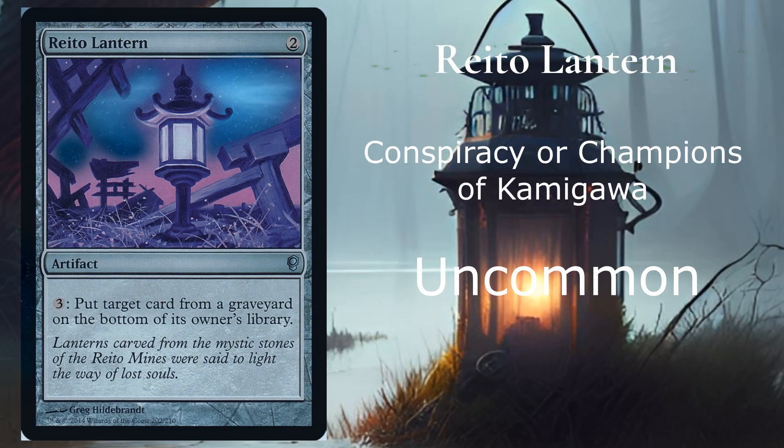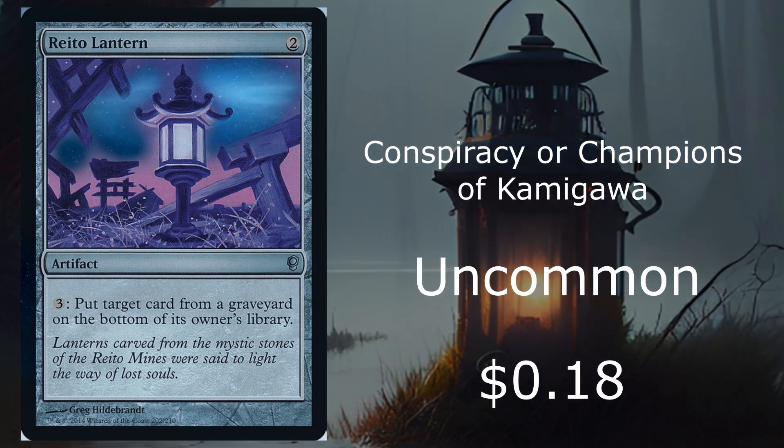At number 4, we have Rieito Lantern from Conspiracy or Champions of Kamigawa. It's an uncommon going for 18 cents on the market. It costs 2 colored mana, and then as many times as you want for 3 mana, you can put target card from a graveyard on the bottom of its owner's library. So you can deck out your opponent while preventing yourself from being decked out — we can already see potential combos with this card.